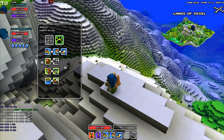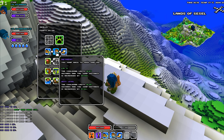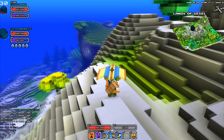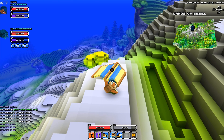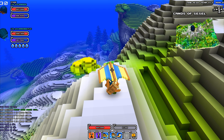Retreat is a skill you can get from the Ranger class, and there's a bug with the glider — that little thing over there. When you press 2 for Retreat in midair while using the glider, there's a bug that lets you fly really fast.